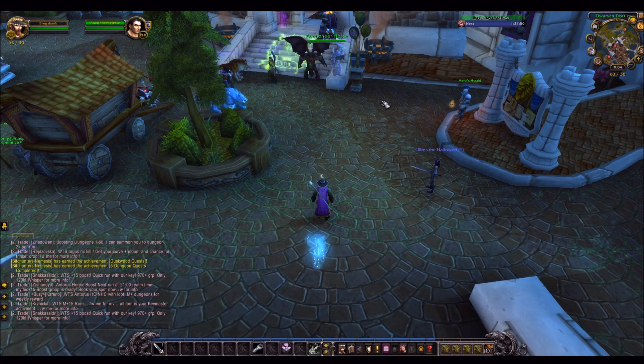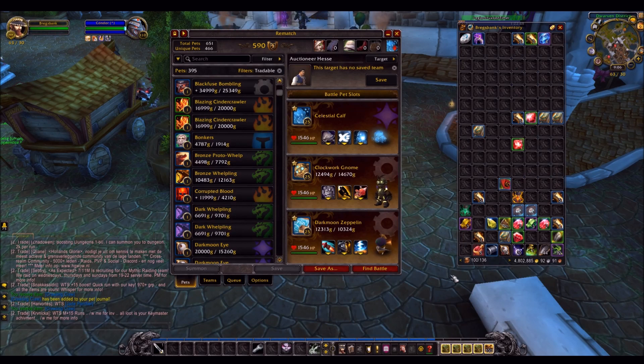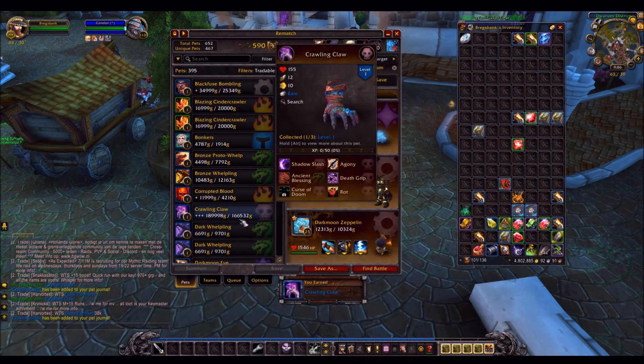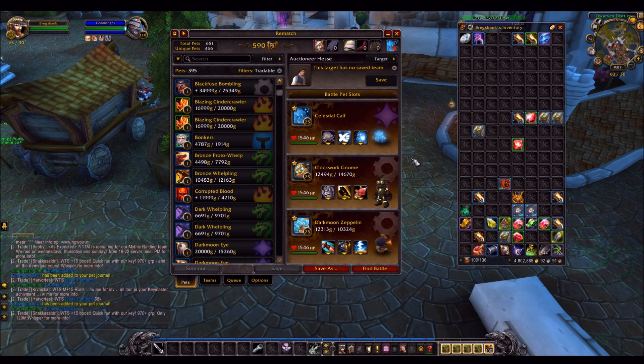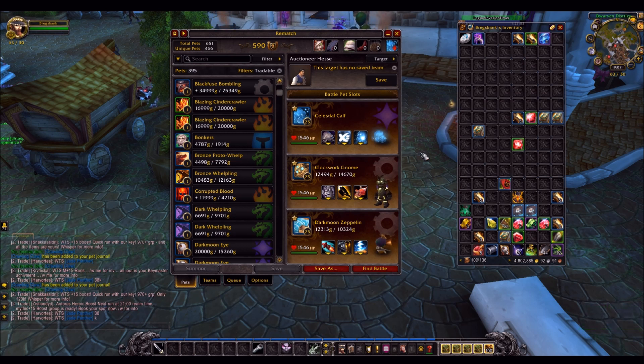Let's get started. The first one a lot of you will already know: battle pets. This is very simple — all you have to do is purchase a pet on the server you have the gold, you then learn it, log on to the server where you want the gold, cage the pet and sell it. The annoying thing is pets can often take a very long time to sell. On the other hand, you can actually make gold with this method — find a pet that's cheaper on one server, buy it and sell it on another. I've covered this in multiple pet arbitrage videos.